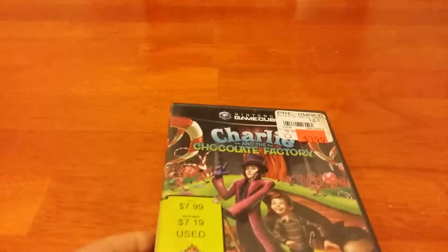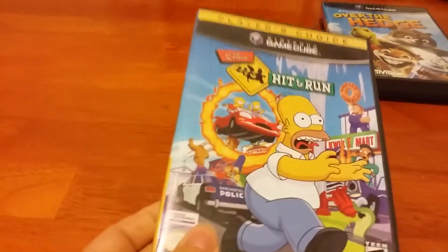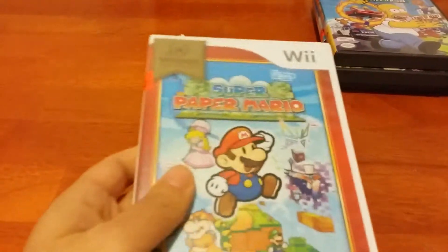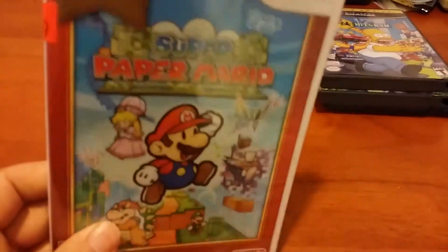I also went to a liquidation center and they were having a sale this week — 50% off last weekend, so I got some things last weekend as well as this week. First off, I got Charlie and the Chocolate Factory for the GameCube, it's $2 and in pretty good condition. I also got Over the Hedge for the GameCube, also $2 — that's a pretty good deal. I also got another copy of Simpsons Hit and Run, this was $2.50 and it's pretty much a mint condition copy. And I also got a sealed copy of Super Paper Mario for the Wii. I'll open this up and give it a play — I haven't given it a shot yet, but I'll do that pretty soon.